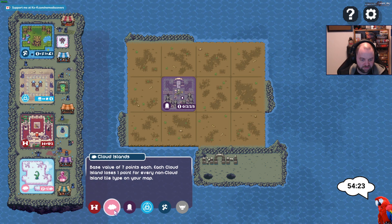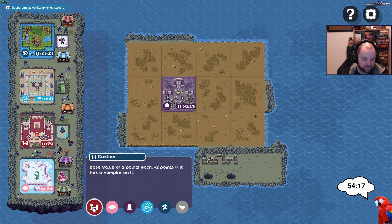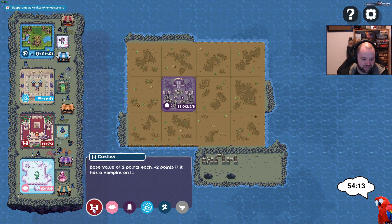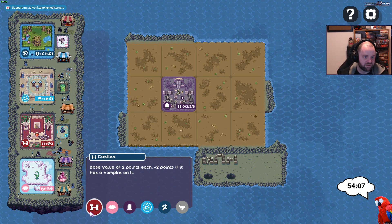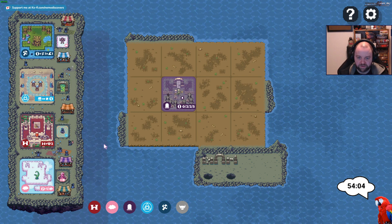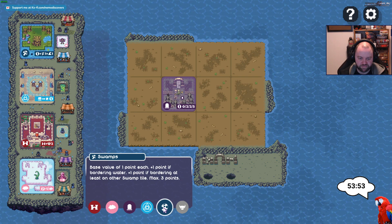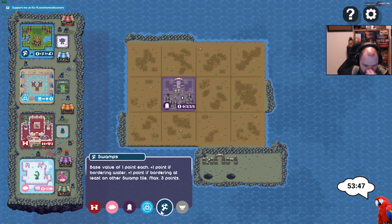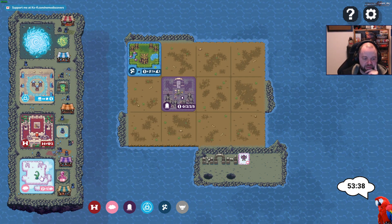And the clouds — base value of seven. So the base value is on the card: two points plus two if it has a vampire on it. But the base value is not on all the cards — so how do I decide what makes sense? If bordering water I get an extra point for the mushrooms — maximum of three points. I could put them here and keep the harpy until I place this.